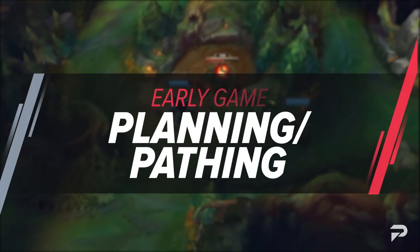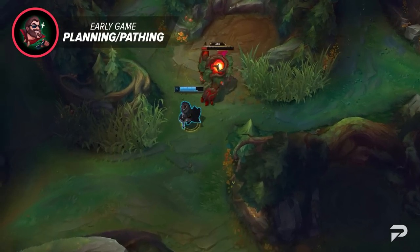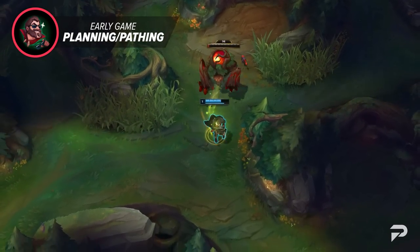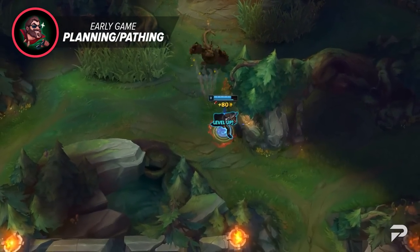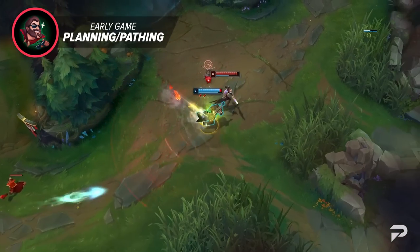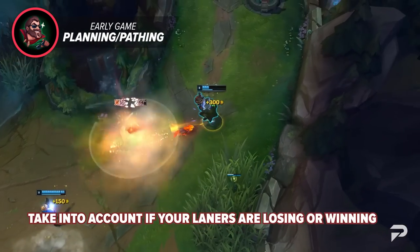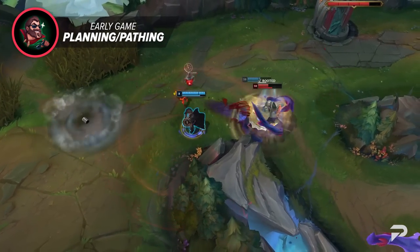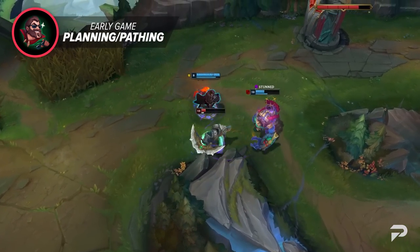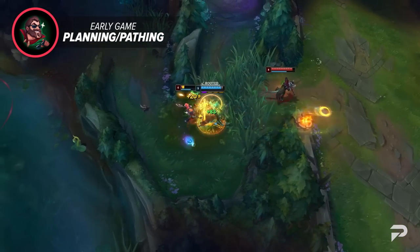Early game planning and pathing: the first thing you need to do as a jungler is establish your plan for the early game. League is a dynamic game and the jungle is arguably the most dynamic of all roles. Even when you play the exact same matchups, you're going to run into different opponents with different pathing and play styles. You also have to take into account whether your laners are losing or winning and how much it even matters based on the champs they're playing.